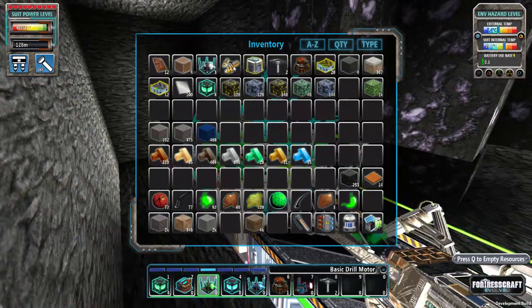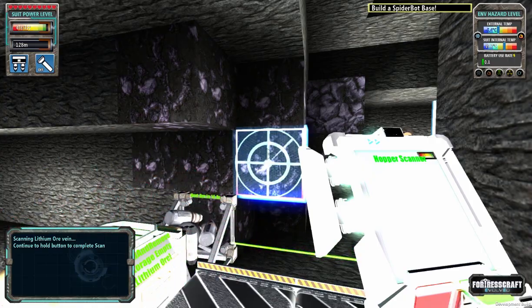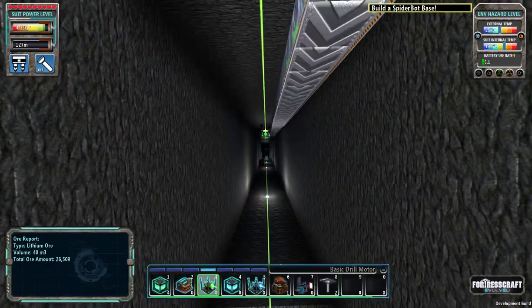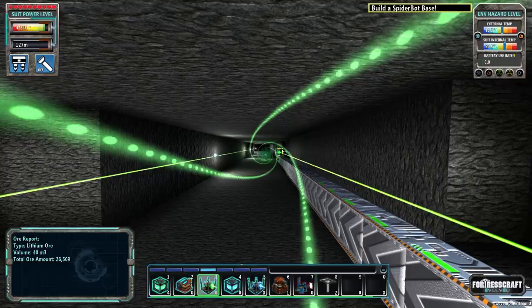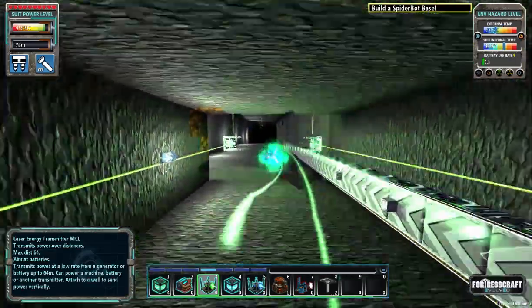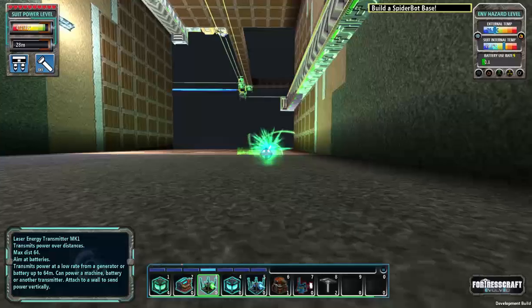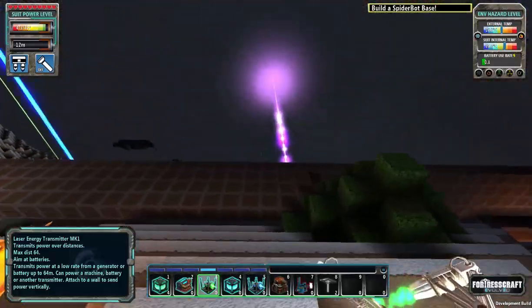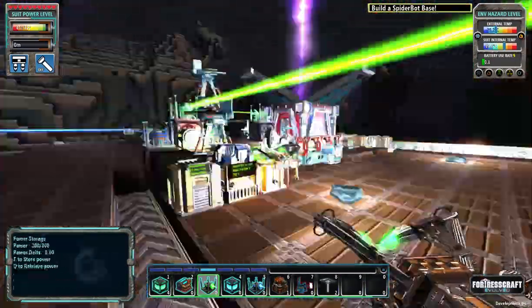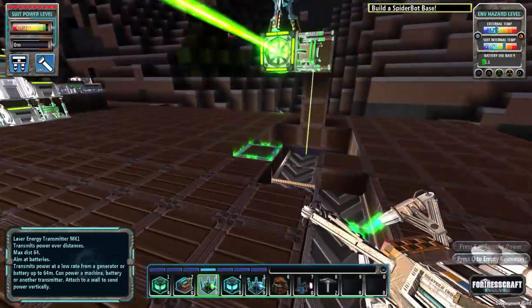Another miner bites the dust. I just have a basic drill — I want to put a good drill motor on there but I really don't need to. This vein is just about out so we are going to want to move to that new lithium vein as soon as possible. Now that we've got a good supply of material and we're able to really ramp up that production, I'm going to want to first get some more power going and start smelting more and more of this material.